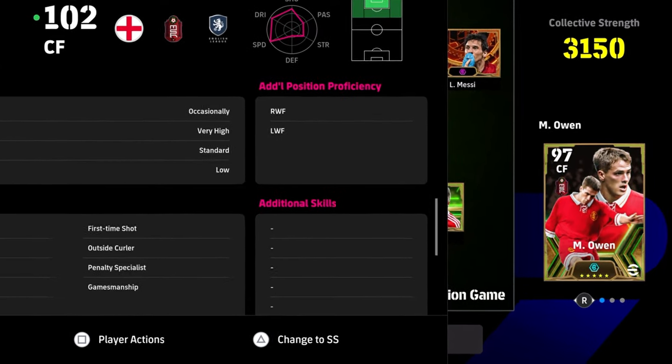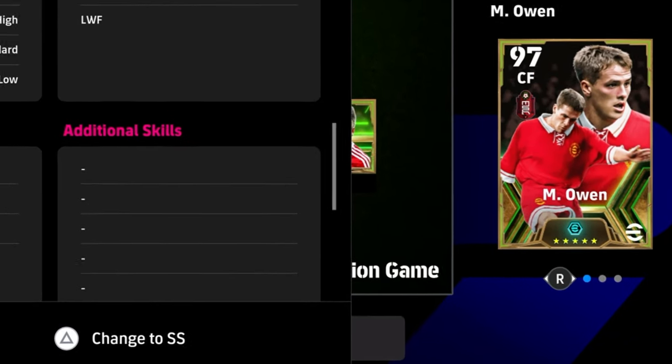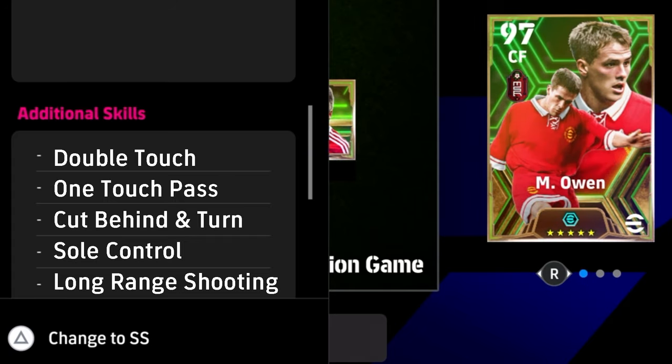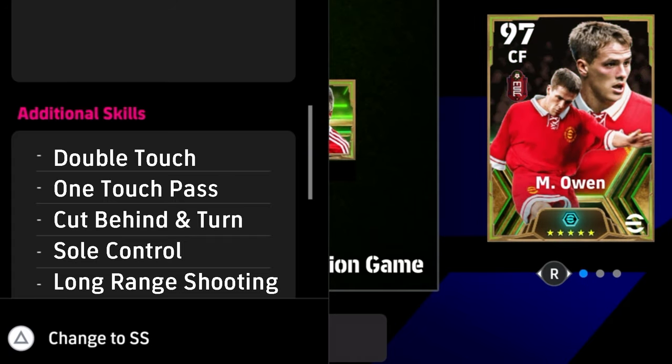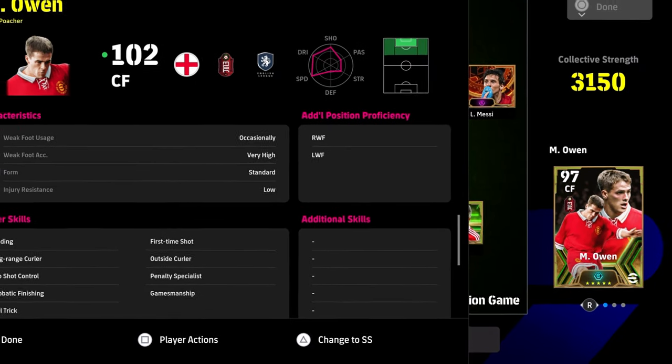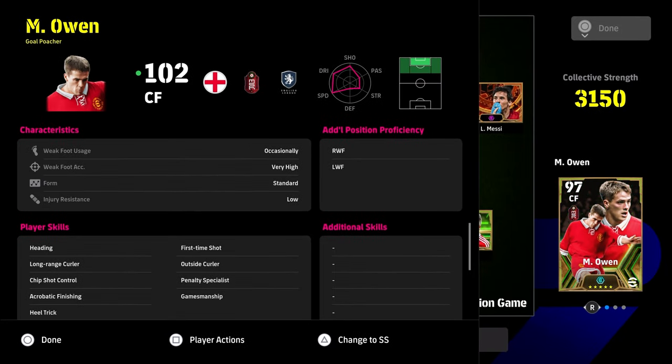In terms of skills, this is going to be more of a personal thing with Michael Owen. One-touch pass is always nice on silky players like this. I've seen a few people put ball roll on him, and a few people put area of superiority — those are the skills we've gone for, and it's pretty much self-explanatory why.